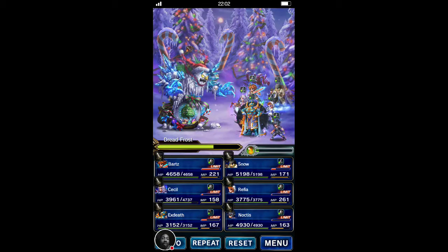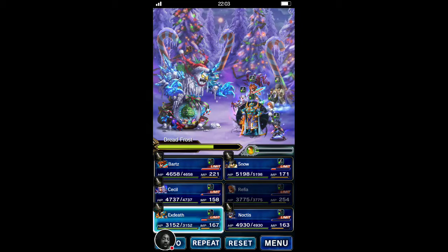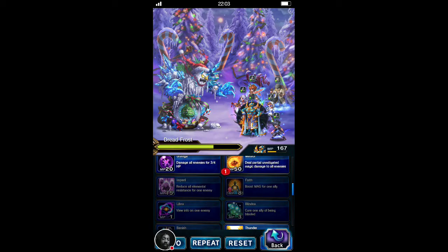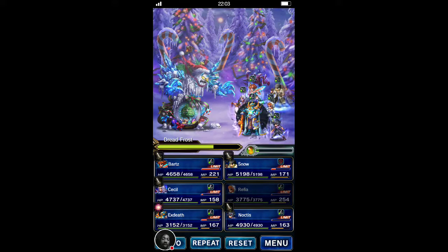As you saw, the secondary tank didn't take any damage because they have Mirage up. Cecil, even though he got hit, the damage was minimal because he was cover tanking — he had additional damage reduction on him. So pretty solid. We're at round three now, so Snow can do a regular attack before we need to refresh Provoke.